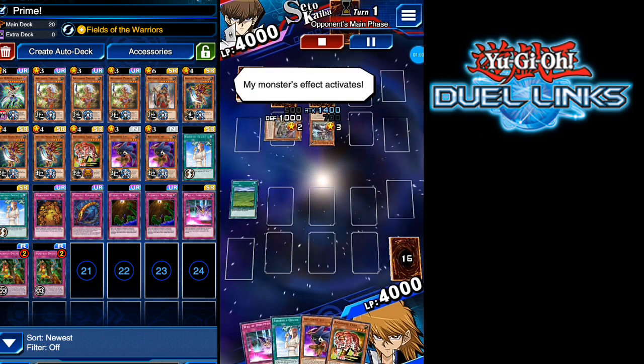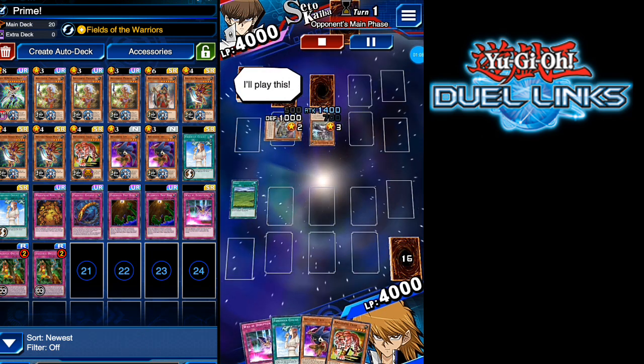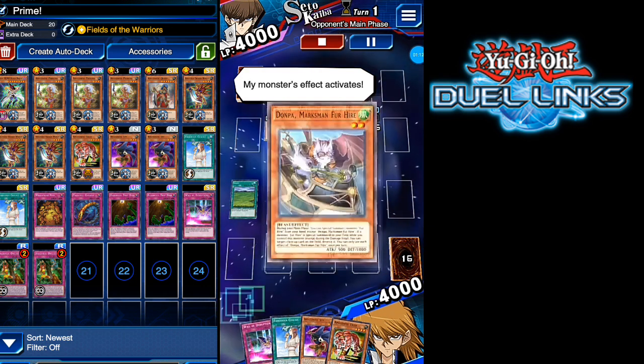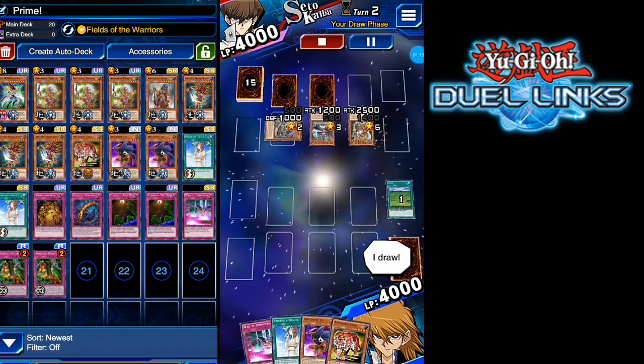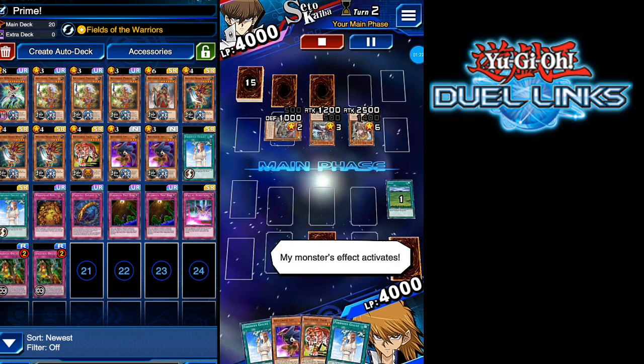I'll play this. I special summon a monster. I end my turn. It's my turn. I draw. I set a card face down. My monster's effect activates.